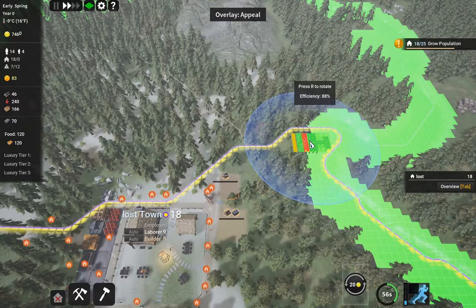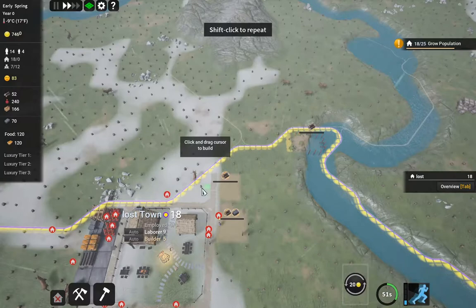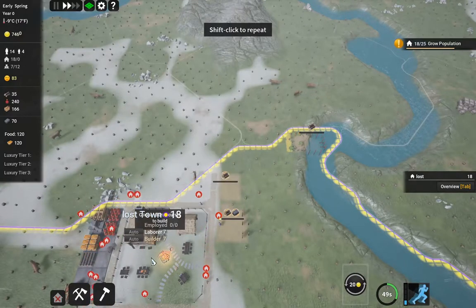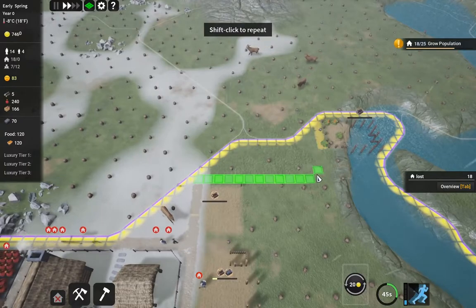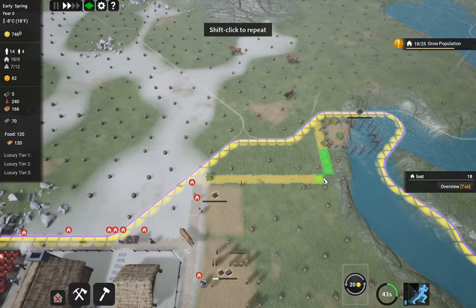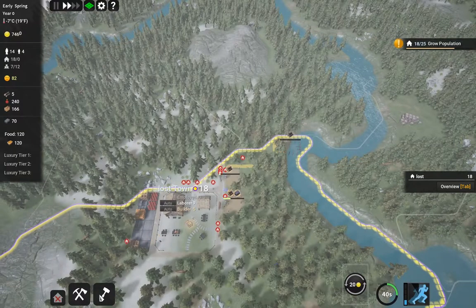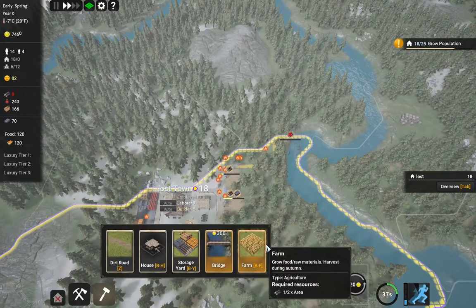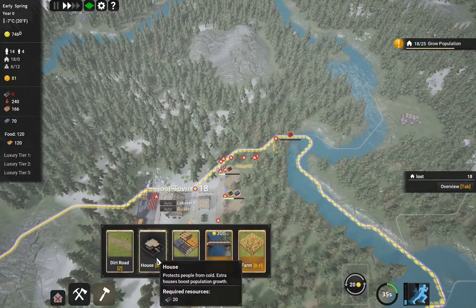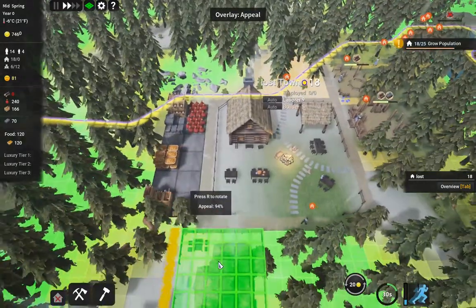We'll place a fisher at about 82 percent efficiency. We'll take that. Now we need to build some sort of a road over there. There's also something else we need to start building, and that's some houses, which we're going to build down here.